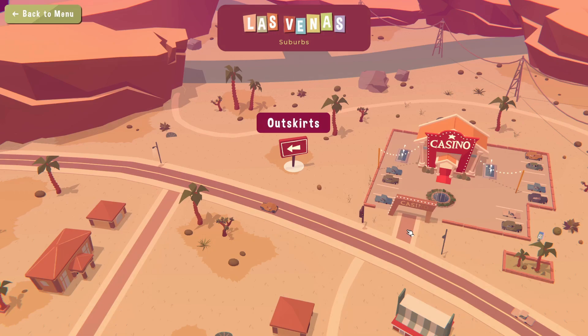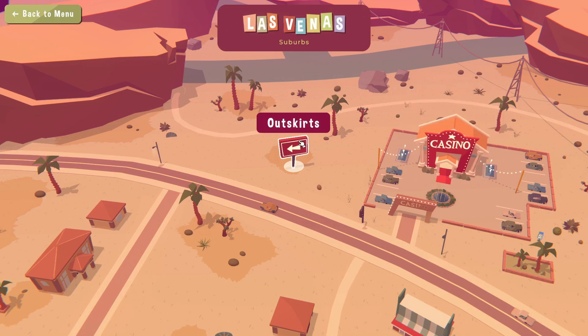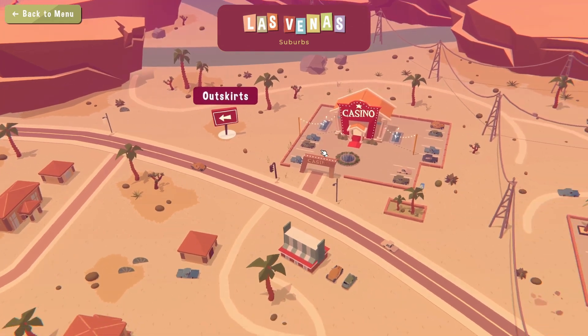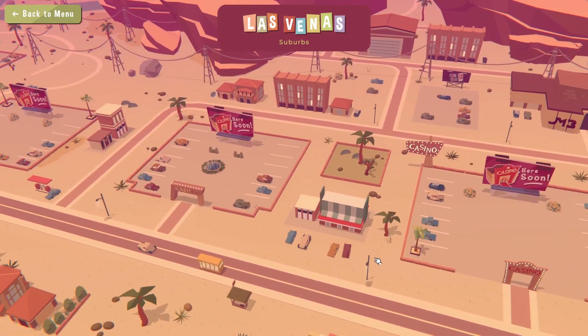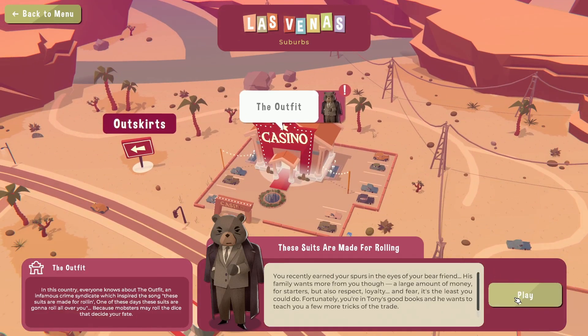Welcome to a brand new episode of Blooming Business Casino! We completed the first three maps - the Outskirts - and now we're in the Suburbs, heading into Vegas hopefully in no time. We unlocked research and we're building our own casino all the way through, which is pretty cool.